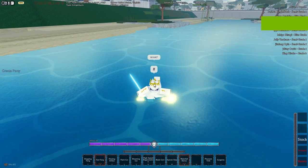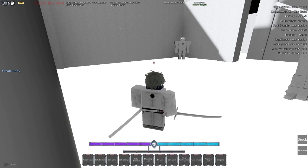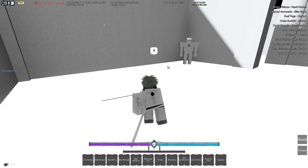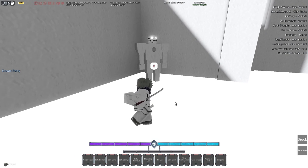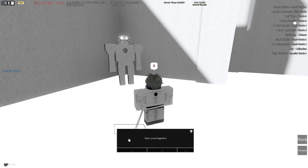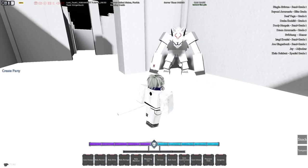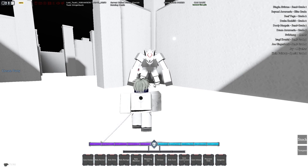You can check your stage two progress. For Arrancars it's a book at the castle. For Soul Reapers and Quincy I'm honestly not sure, sorry - but I know for Arrancars it's checking with the book at the castle, and I'll probably put a screenshot up of that.